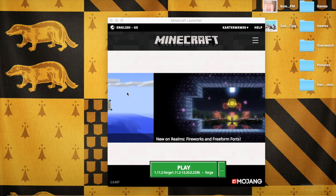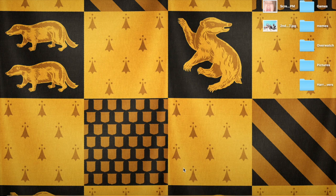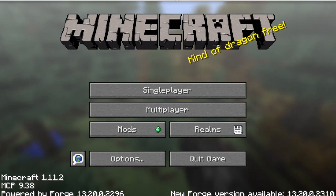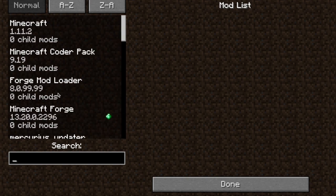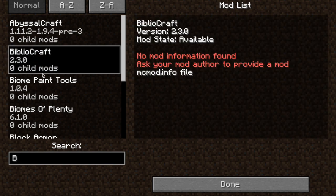So there's Bilbocraft right there. Now just drag it right into here. Leave and go to your Minecraft launcher, which should look like this if you're doing 1.11.2. And just start your Minecraft game. So now if you do have a mod, it's just this little thing right here — Mods.